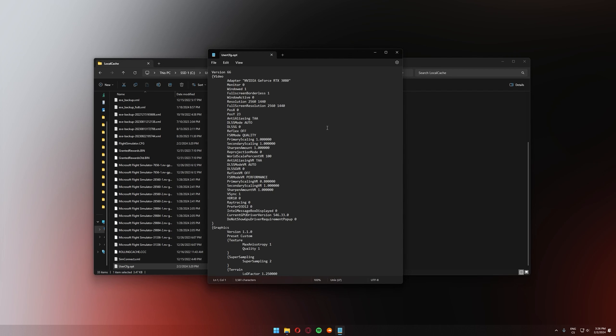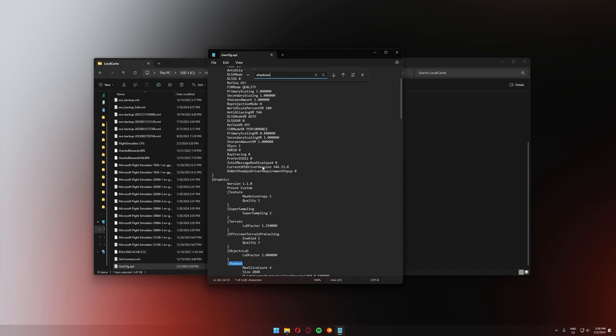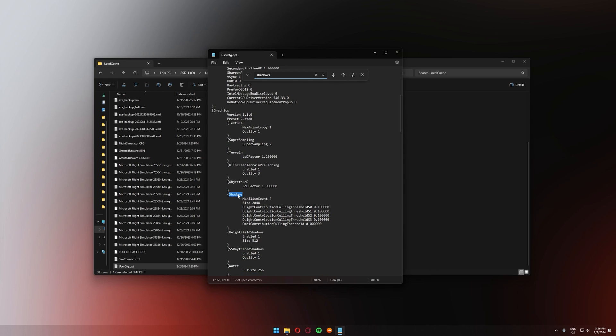Press Ctrl+F to bring up the search feature and type 'shadows', then press Enter. The very first result that comes up is Shadows. Underneath it you should see Max Slice Count 4 and the Size value — that's the one we're most interested in. As you can see it is currently set to the maximum allowed value by Microsoft Flight Simulator, which is 2K.